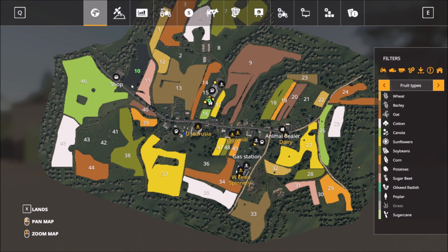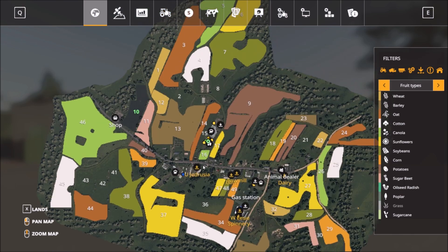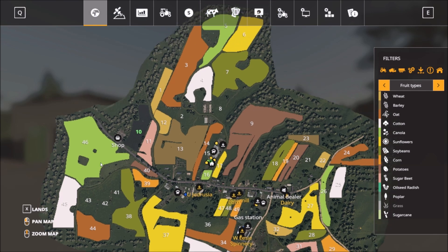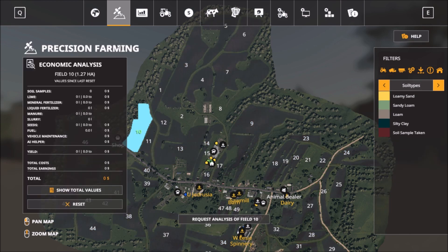The map has one major road running through the center and it branches off. Most of the sell points are down south — just four or five sell points. It's dairy and everything is forestry, and the shop is way out on the outskirts. Standard fruit types, and it's also precision farming ready.